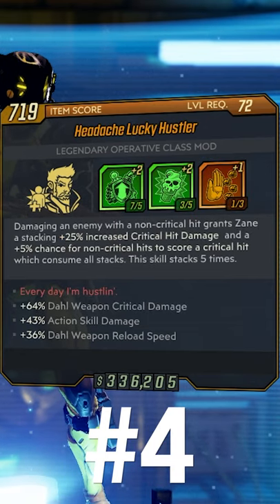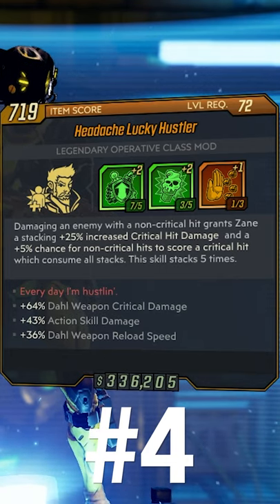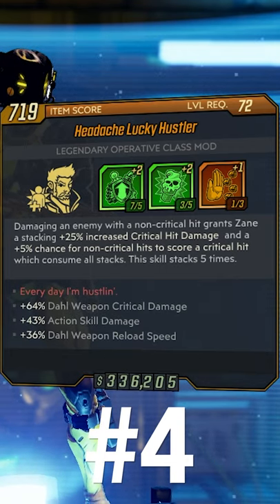At number four we have the Hustler Comm. Whenever you damage an enemy you will get a crit bonus added onto your next shot and a five percent chance for non-critical hits to give you critical hits.